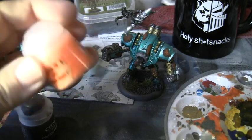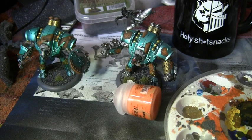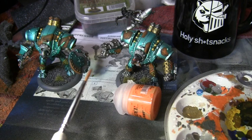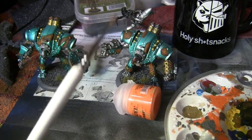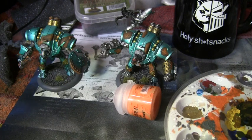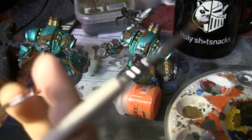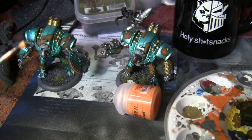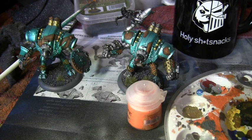For this I use crappy brushes because I don't care. I have this one — it's a nice brush but just old — which I'll use to apply the Typhus Corrosion. Then I have this super old brush with firmer bristles for dry brushing on the Ryza Rust.